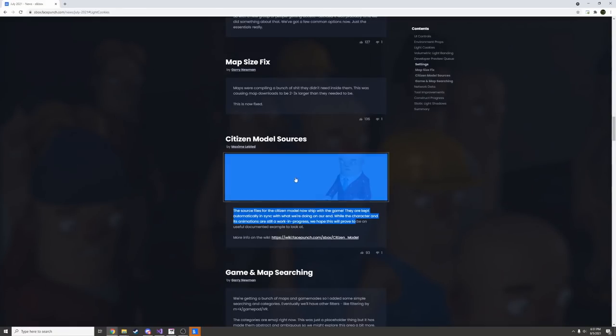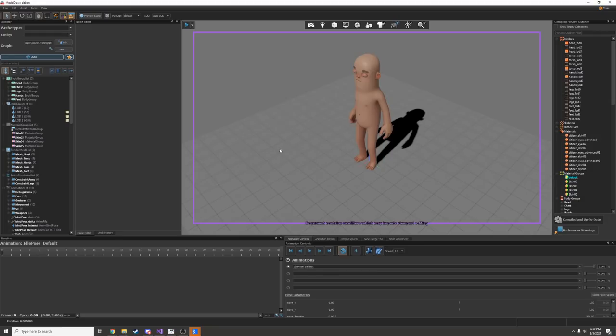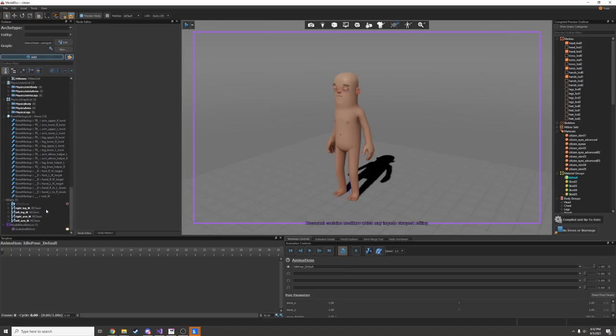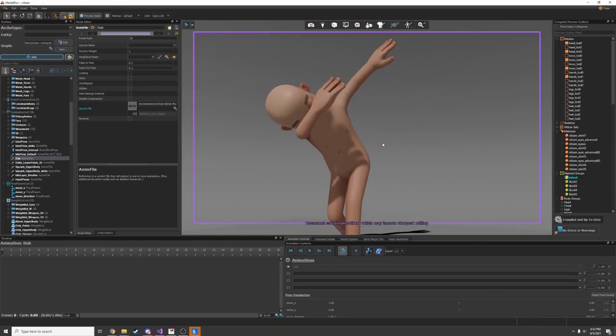The other day they made it so the source file for the sandbox character is available and included with the game. If I go into the asset browser and search for citizen, I can double click it and open up the model and actually edit it. If I make any changes I'd want to save it as a different version. People can take this basic model, learn from it, and it'll be a lot easier to make custom character models. We can look through the animations — there's even a secret animation we haven't seen before. It's a dab.